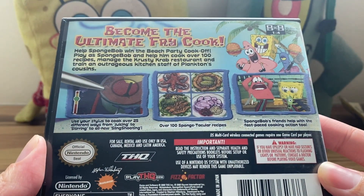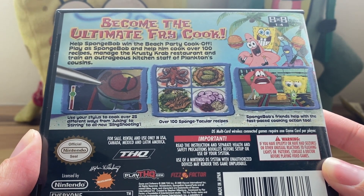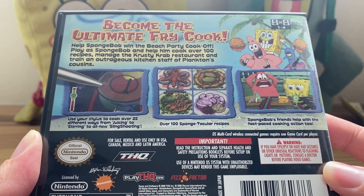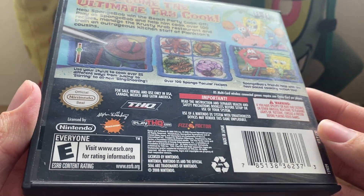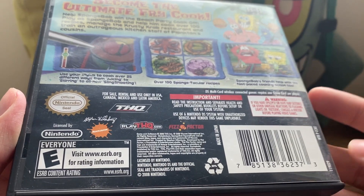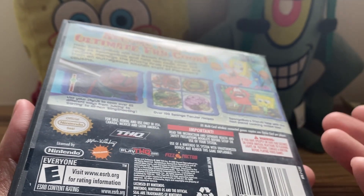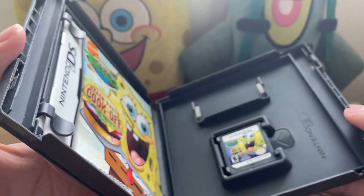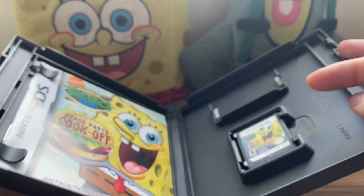On the back it says: become the ultimate fry cook, help Spongebob win the beach party cook-off, play as Spongebob and help him cook over 100 recipes, manage the Krusty Krab restaurant and train an outrageous kitchen staff of Plankton's cousins. This game was a very random game — it came out in spring of 2009. I do have to sanitize this before I actually put it in the console; there's some grime on the cartridge, which is pretty gross.